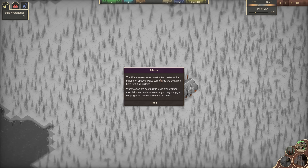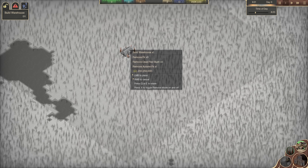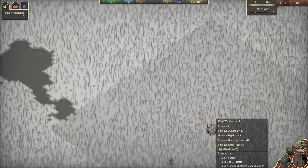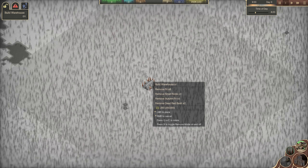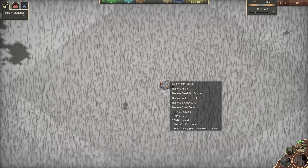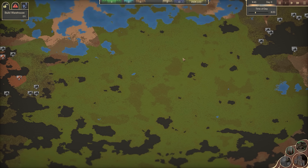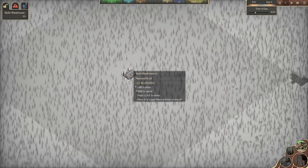One of the things here is that the warehouse stores construction materials and should be built in large areas without mountains and water, otherwise you may struggle bringing in your hard-earned materials. Basically, your first building is a global deposit box for all the materials you're going to build with in various towns. It has a really large exclusion area around it where you can't build anything other than railways and logistics — so you can't put a town right next to it. This map is a pretty good starting map because it has a large area of open space.